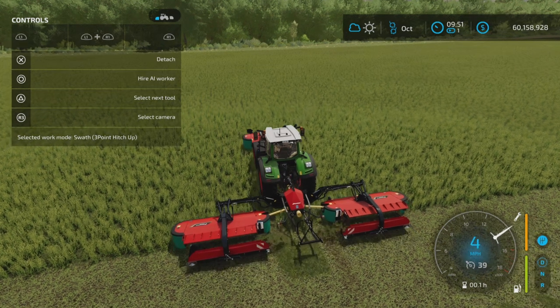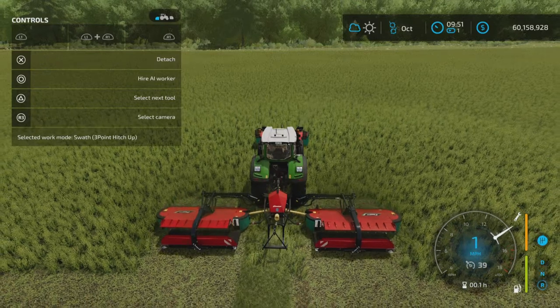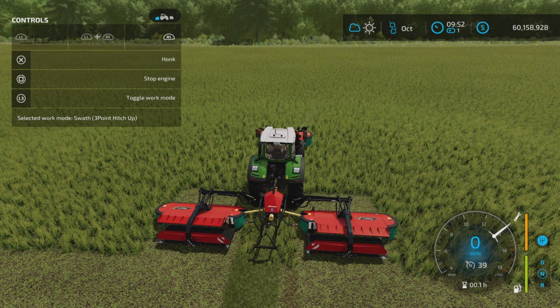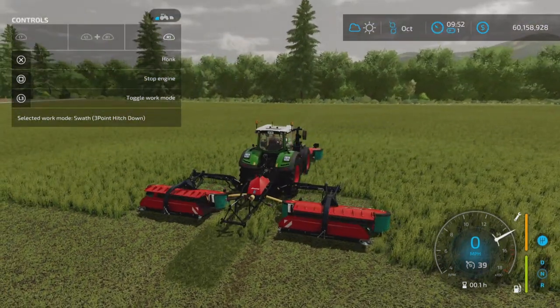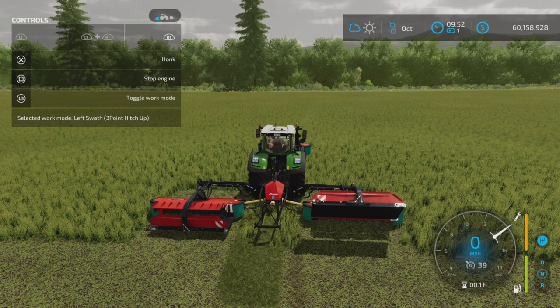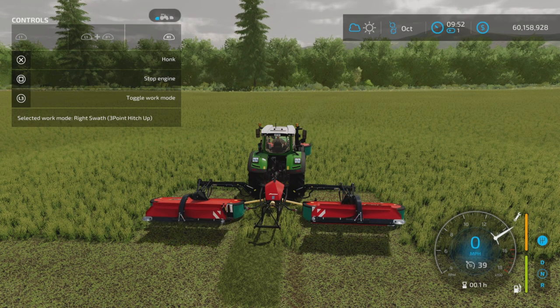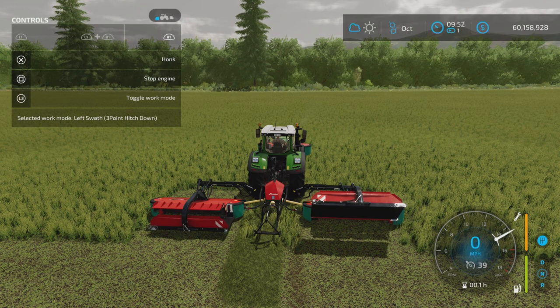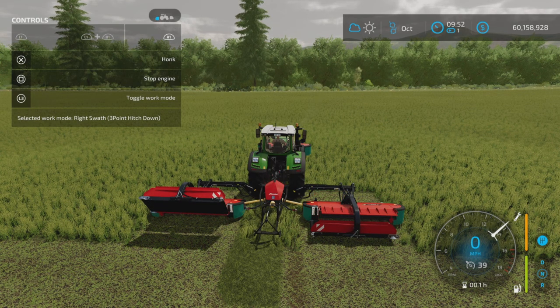The three-point hitch is in the up position, so if you have something attached it will be raised. Let's turn on the mowers. Right now I have it swathing to the middle. Press R1 and L3 — now we have the three-point hitch down, and everything is down, with all choices available. Press it again: straight cutting to the right, hitch up — left swath with three-point hitch up. Press again: right swath, three-point hitch up. Then left swath with hitch down, then right swath with hitch down.